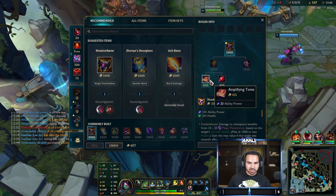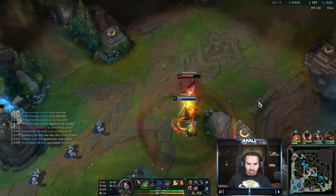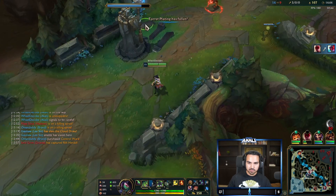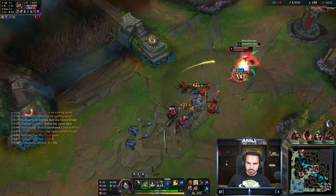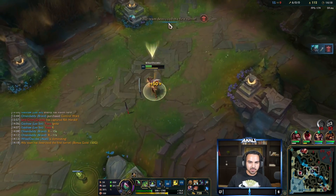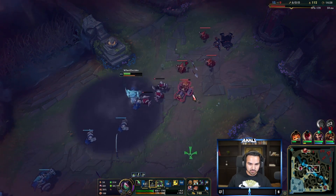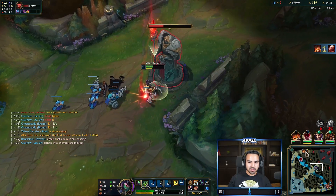It would be a little crazy for him to do anything right now. I should have got a pink ward there but I wanted to get back to lane fast. Our ult is up — should be able to kill this guy. Graves is so squishy — we have a lot of damage right now and since he's the jungler he's under-leveled. With Yon dead and no plates left, we're going to go for the turret.